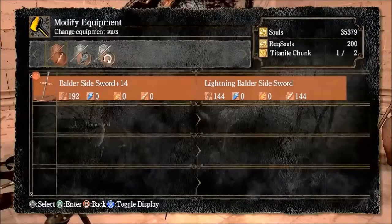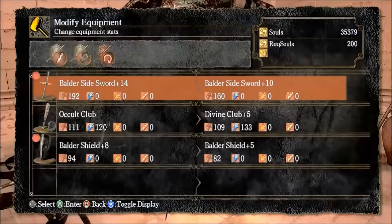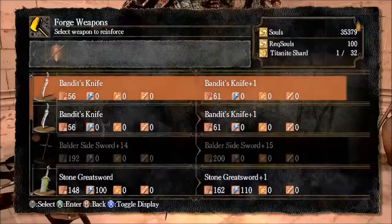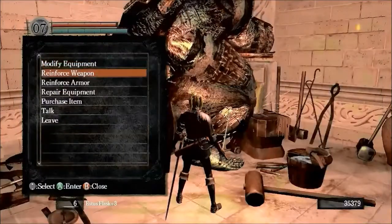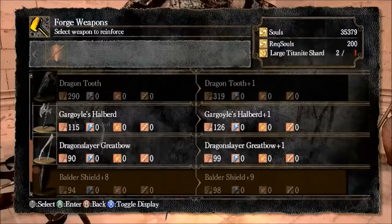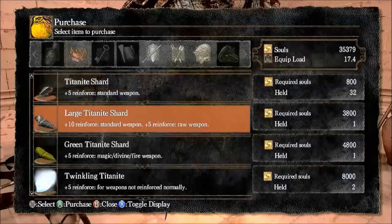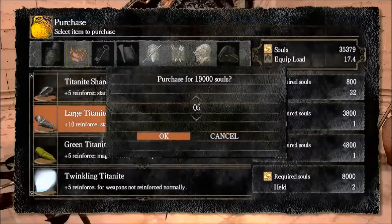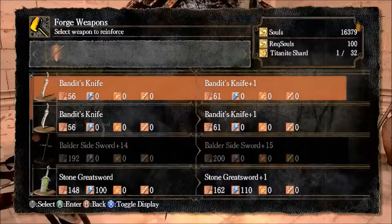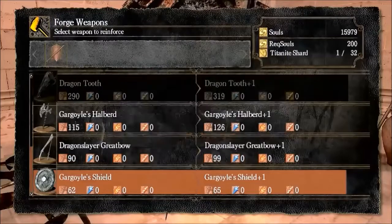No forging right now, bro. Although I could make this the lightning Baldur Side Sword, I won't be doing that - it's just too valuable to me as it is right now. Let's see if we can do any reinforcement. What do I need in order to reinforce the Baldur Shield? I'm gonna try for four titanite shards. Four large titanite if he sells them. Five just to be safe. Let's try and get this shield up. That'll do nicely.